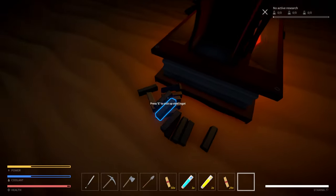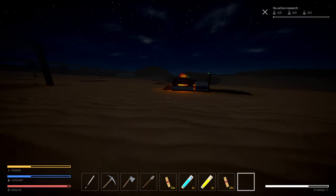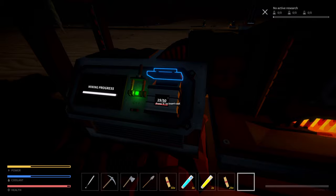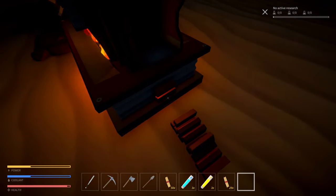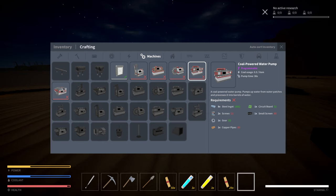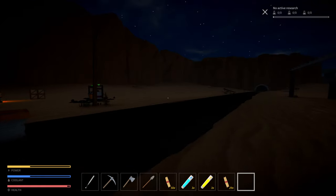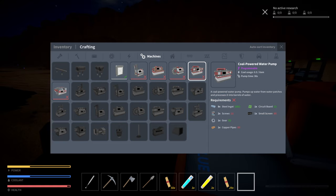Let's pick up this stuff - we'll probably need it for crafting right away. There's a whole bunch of copper over here, let's grab some of that. Load these back up. We unlocked some new machines: there's the water pump we were looking for, and a coal-powered auto crafter. We probably don't need the auto crafter yet. Maybe we should build this water pump and check out what it does - we need some more screws and copper pipes.